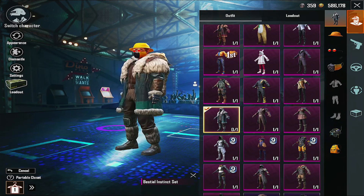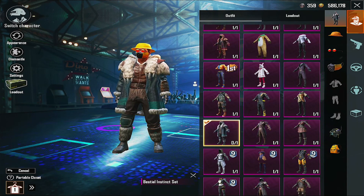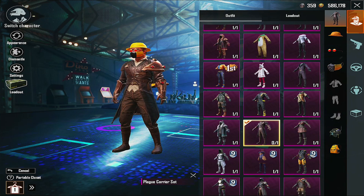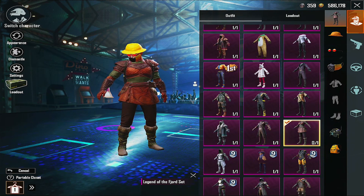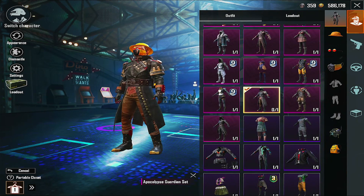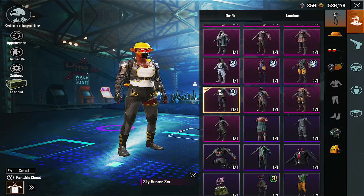And then we got here the BCL Instinct set. It's similar to this one but different colors, basically. I call this the Thanos. I think this was also because of an achievement — that's how I got it. I got this one from a crate opening, but it was free as well. And this was from Royal Pass. Yep, this was back in season nine, like one of the first outfits. We got this one — I don't remember, but I think I got it from a crate opening.